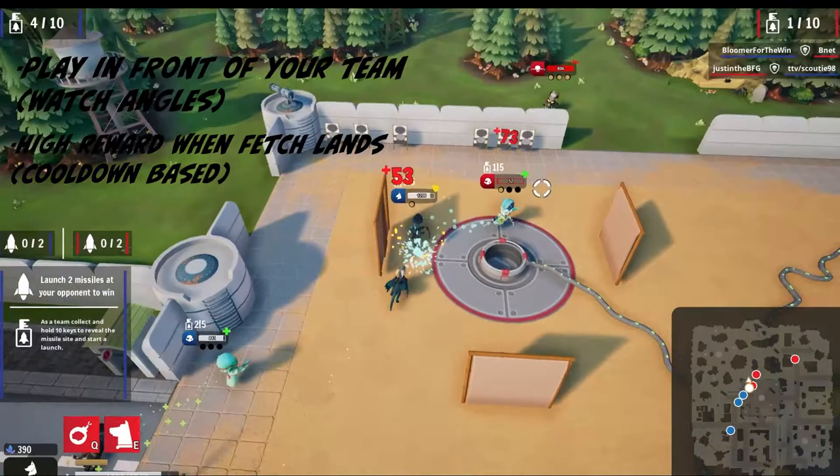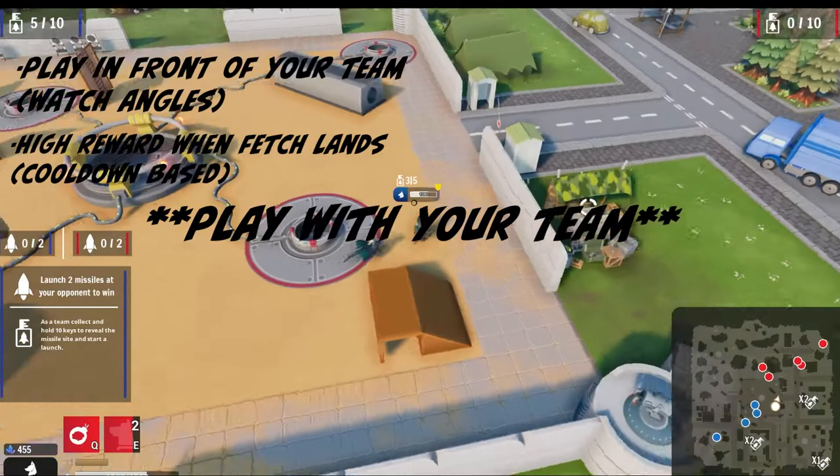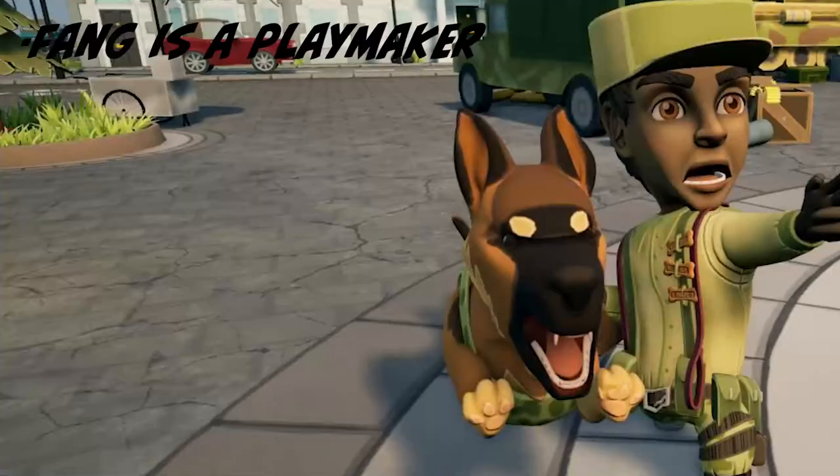Fang is a character that relies heavily on playing as a team. Just landing your abilities by yourself does not guarantee kills, and you definitely won't be getting kills so fast that it'll swing the fight in your favor quickly. You want to make sure you're playing as a unit, ideally using Discord or some other sort of voice communication until they add an in-game voice system. But at the very least, try and communicate with your team via the ping system, which you can access by pressing in your mouse wheel.